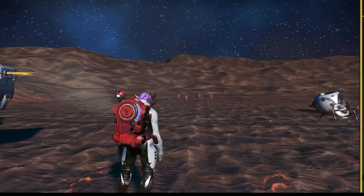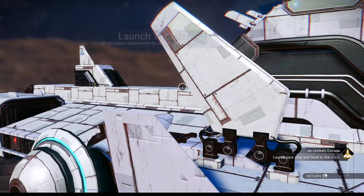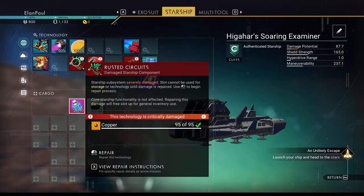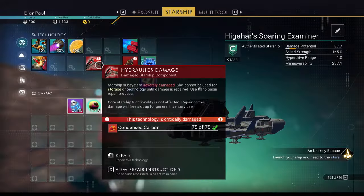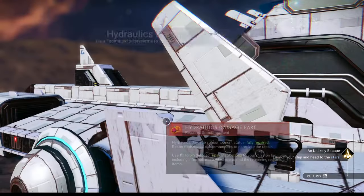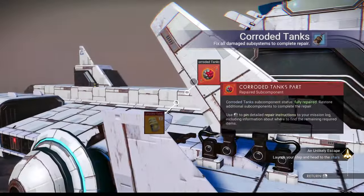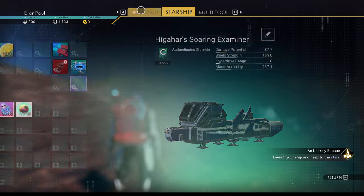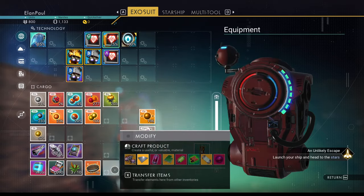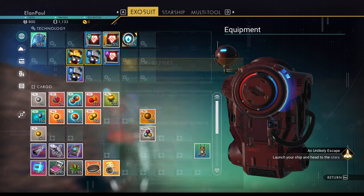Now put the rusted metal in the refiner to turn it into ferrite dust. We're at 214 ferrite which is fine, but we'll need more later. We've got enough nanites for now but will need more. With nanites sorted, let's finish the ship repairs: 50 magnetized ferrite — done. Hermetic seal — done. 75 condensed carbon — done. 35 oxygen — fixed. 80 magnetized ferrite used — that's why I told you to get 200.